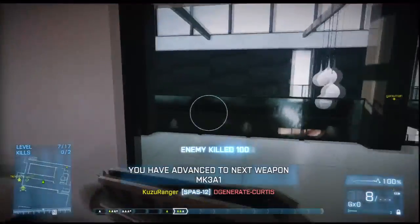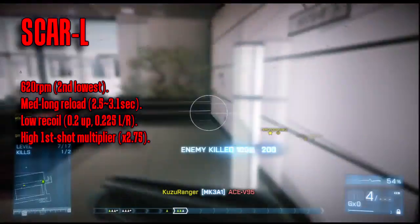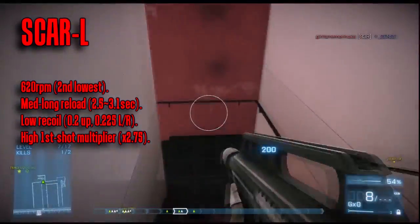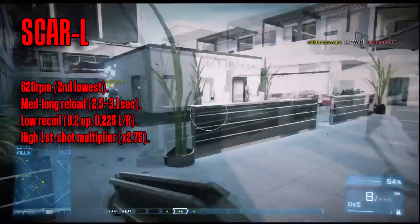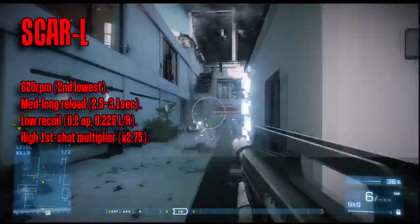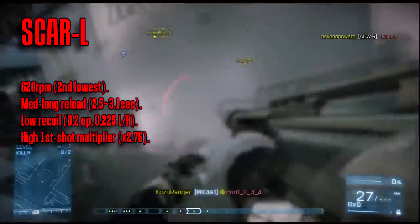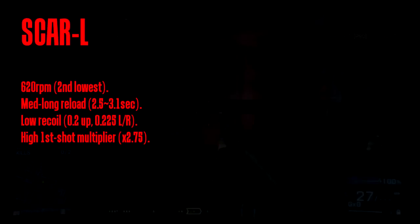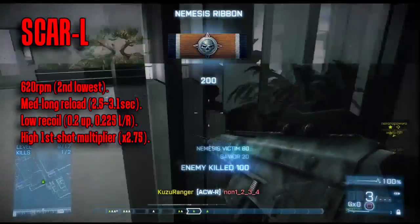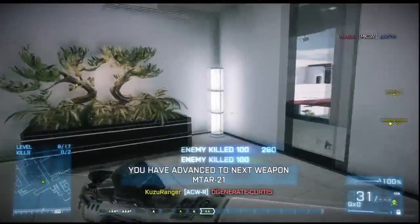Also for the Assault class is the SCAR-L, which stands for Long Barrel. This is another gun that will probably get overlooked. Most will be turned off immediately by the slow rate of fire, high first shot multiplier and mediocre reload time. Yet that same slow rate of fire coupled with very stable low recoil means it's also one of the easiest guns to handle in full auto. Poor for up-close run-and-gun, but could be valuable in a support role. To be effective you need to drop back and play more patient, not rush into people's faces.